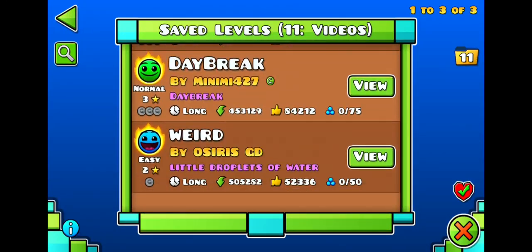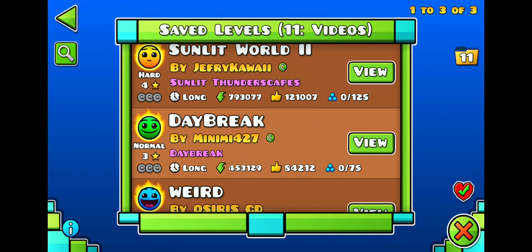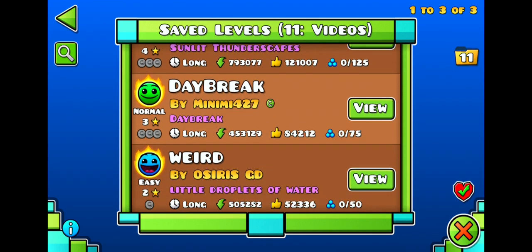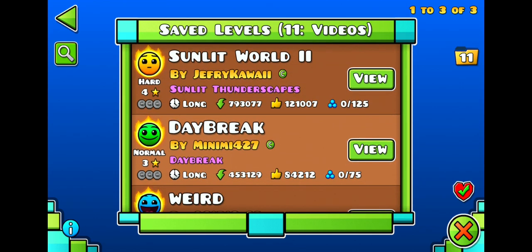Hey guys, it's Jonathan and welcome back to Easy Noble Hard. Today I'm filming this the same day as the previous episode and we are going to be playing three epic levels. We're going to be playing Weird by Osiris GT, which is like a space-themed level, then we're going to play Daybreak, which is like a low level, and we are going to be playing Sunlit World, which I don't really know what kind of style it is but it's a pretty neat level.